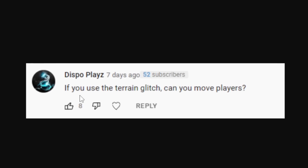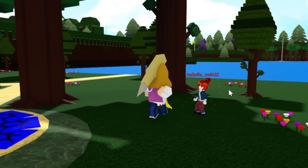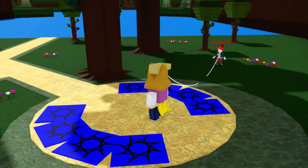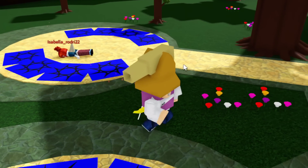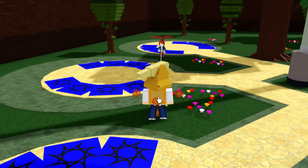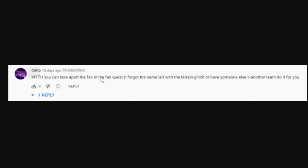The first theory says: if you can use the terrain glitch, can you move players? I actually don't know if this works, let's find out. I have my avatar with the terrain glitch set up and my girlfriend is going to be my test subject. Let's go over here and shoot the harpoon - I have no idea if this is going to work or not. Oh my god, no way! What in the world - you can actually move players! Myth number one actually works!